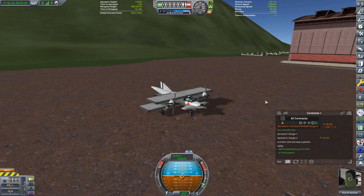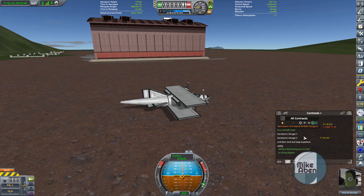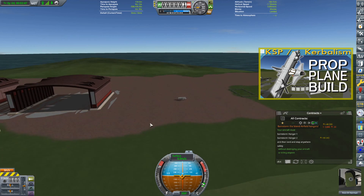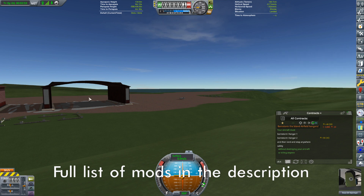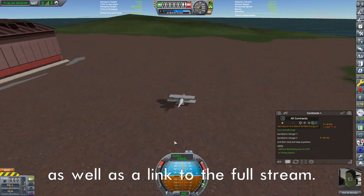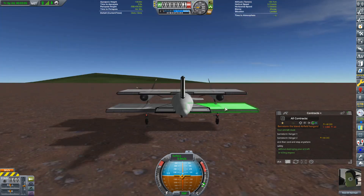At the conclusion of the last stream I built my first little prop plane. In this stream I have a contract to barnstorm the island airfield hangars — these two hangars here. Barnstorming means you have to fly the plane through them without touching the ground. I've got to do both of them, so it's a little bit of a risky maneuver. I'm choosing a prop plane because they have a lower airspeed than jet planes.